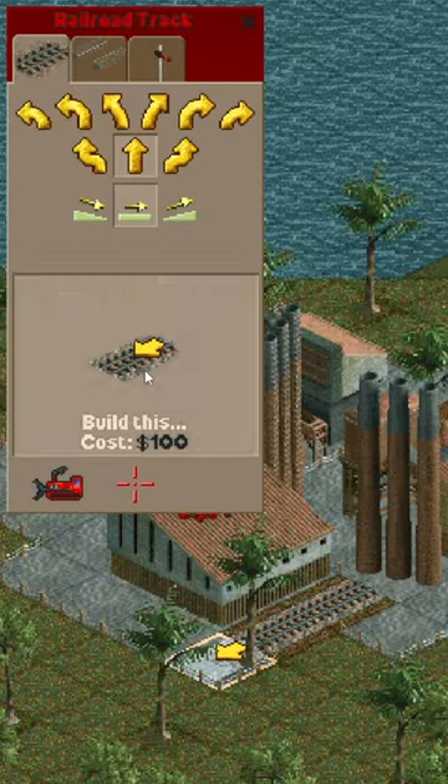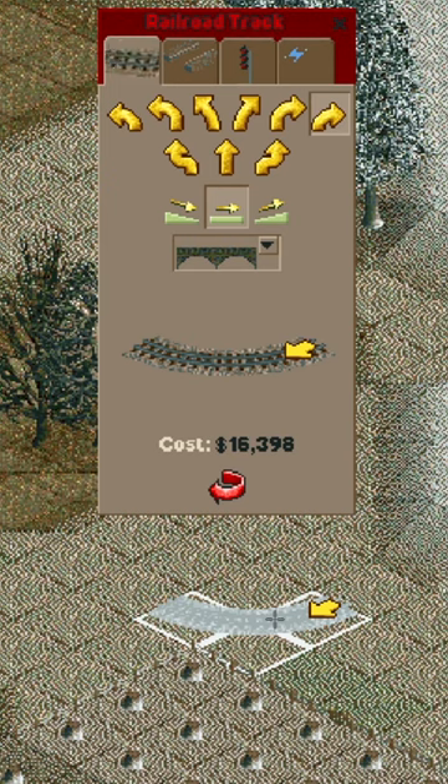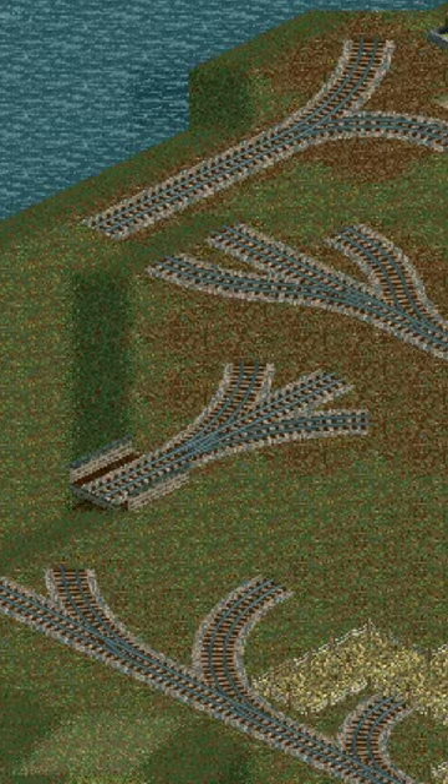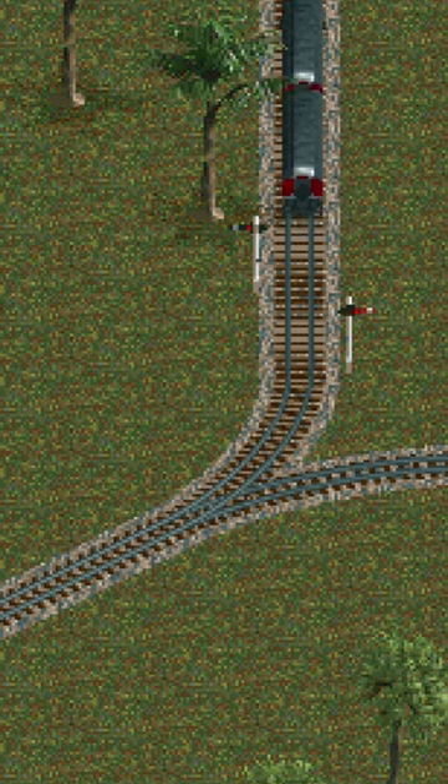The track is button-grid switch, which, given the game's age and limitations, means even small corners make sense. But I would like trains to take those curves a bit slower. Switches are very flexible, but with the isometric nature, it's hard to bring in the switch detail like points and stands.